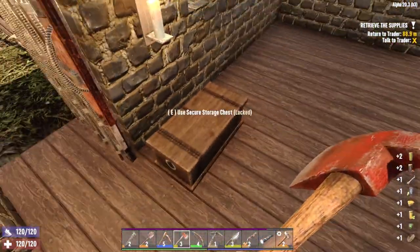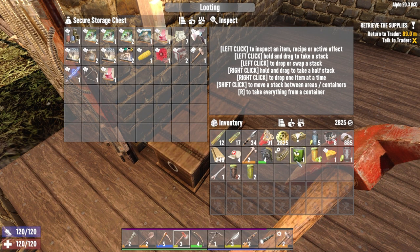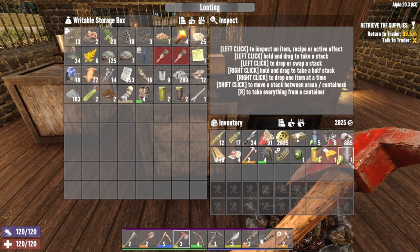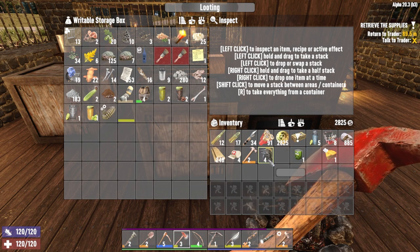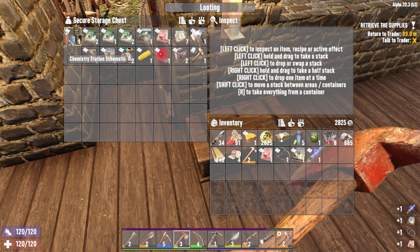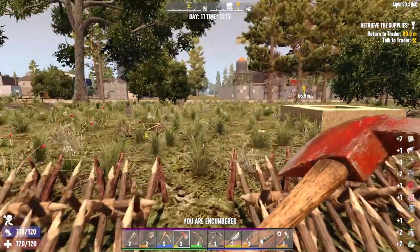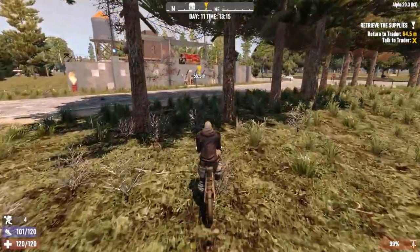We're still looking for food — I forgot about that. Are there any more books? We're good on that, actually. This can all go in here. That's a book, actually. Look at all this stuff we can sell. Chemistry station — we need to build one of those, I'm pretty sure. And the cement maker should be done, and then we can build our next item.